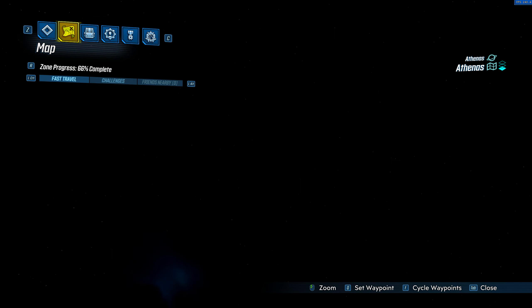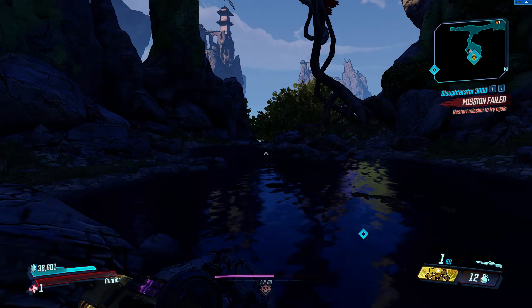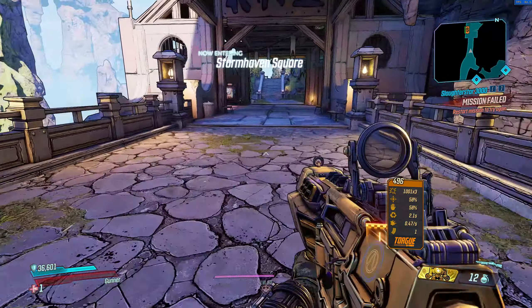First, travel to the Athenus Drop Pod. This is going to put you on a pretty linear map that takes about 27 years to navigate through.